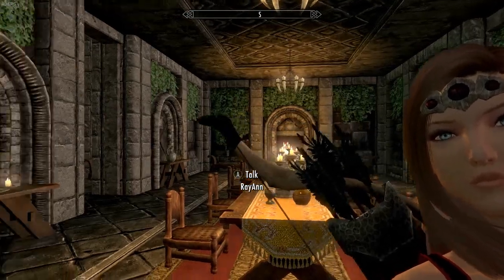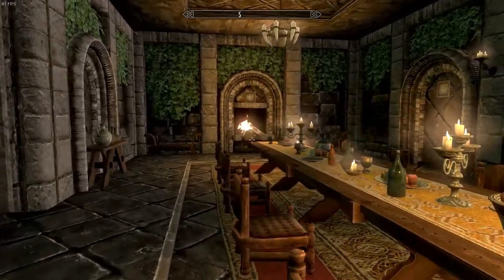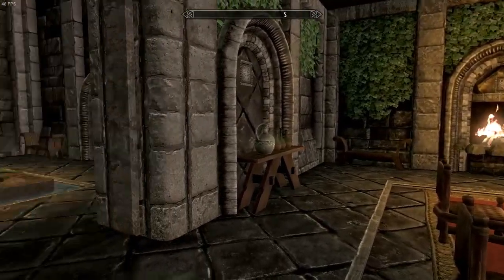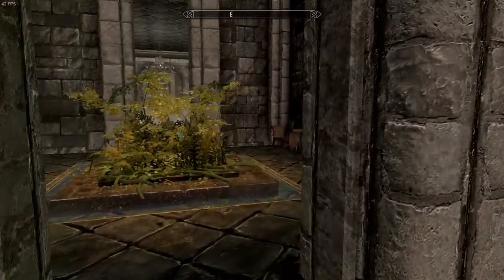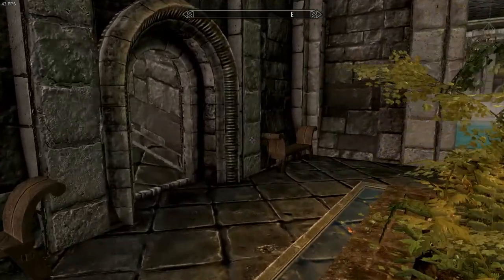Okay, so here we are in the underground chambers. This is basically where all the staff would stay — just another area for the staff. Down here you're going to find a tremendous amount of bedrooms, and of course there's a passage that leads up to the castle, which we will be getting to.